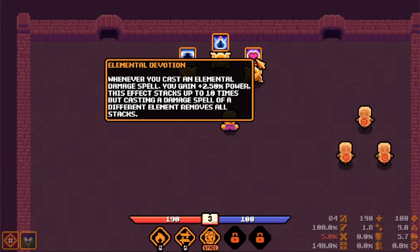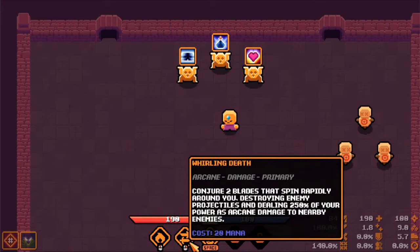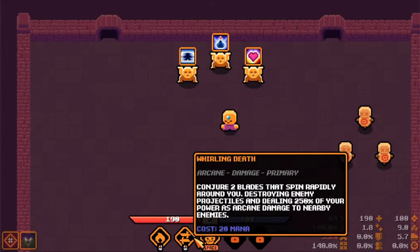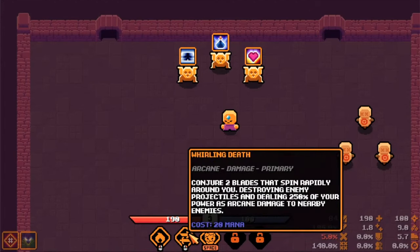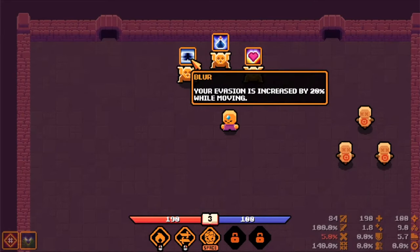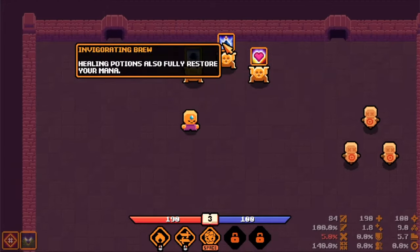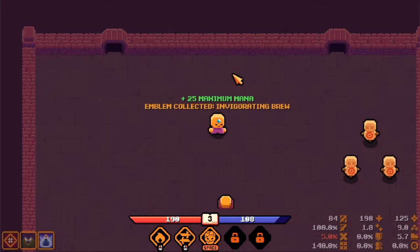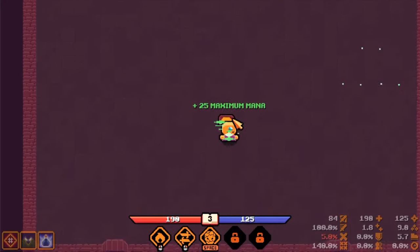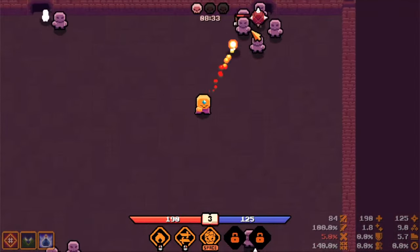Elemental devotion: whenever you cast an elemental damage spell you gain 2.5% power, stacking up to 10 times, but casting a spell of a different element removes all stacks. I'm not sure the basic spell counts as elemental. Healing potions also fully restore your mana - that's good. The revenge is increased by 20% while moving. Healing potions fully restoring mana can be really good, let's go for that. I picked up a plus 25 max mana by accident - that's fine. The stone skin will be really helpful now.